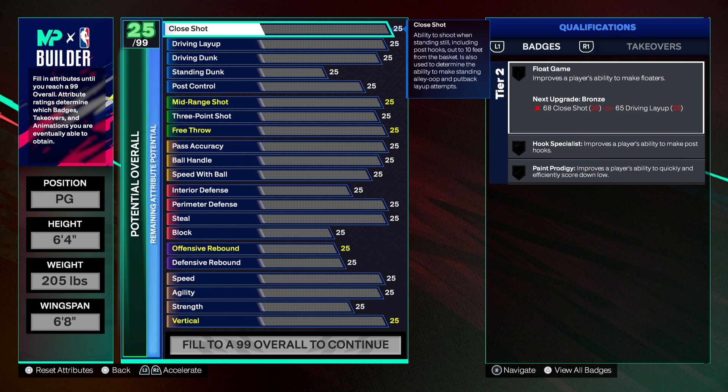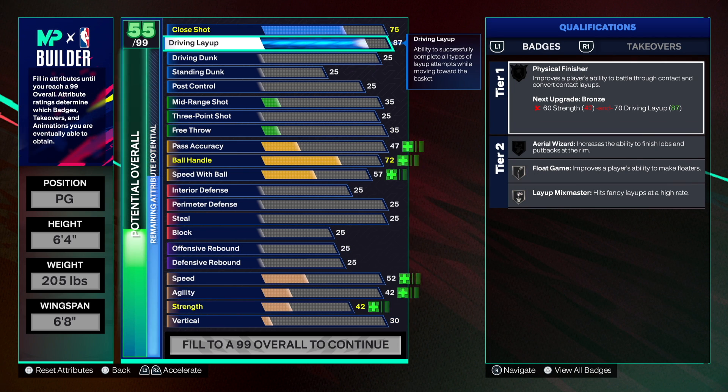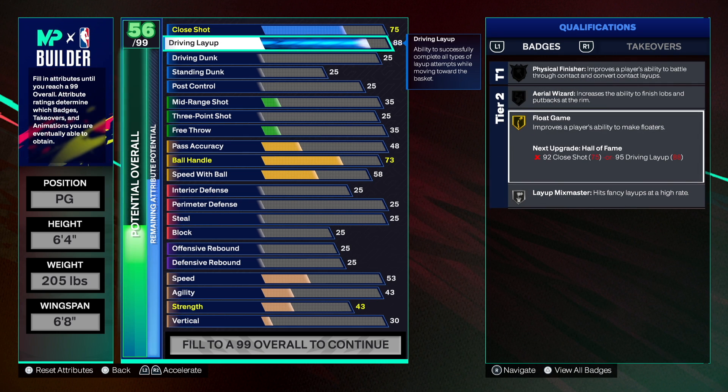The best part is towards the ending of this build. We're going to start with the close shot — put that to 75. We already know Jason Kidd is one of the best point guards. For the layup we want to go to 88, because we get that Flow Game on gold — that's what we want.